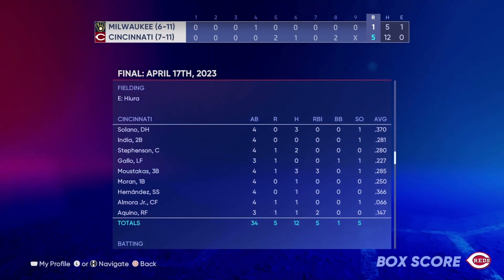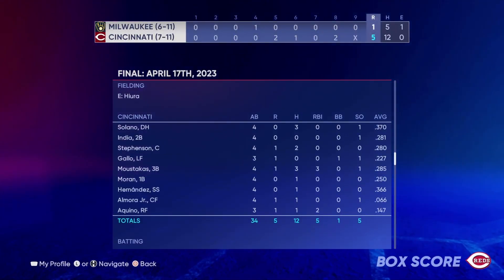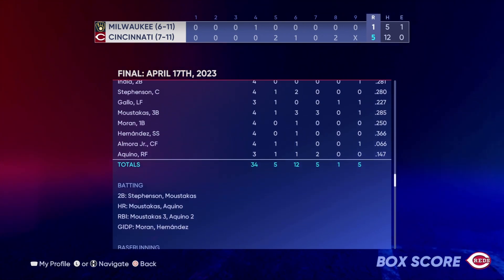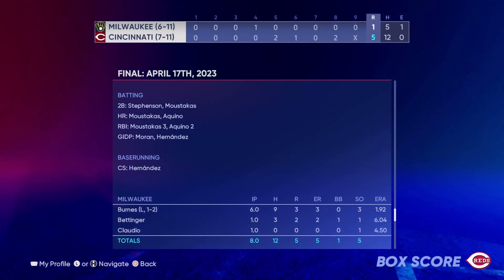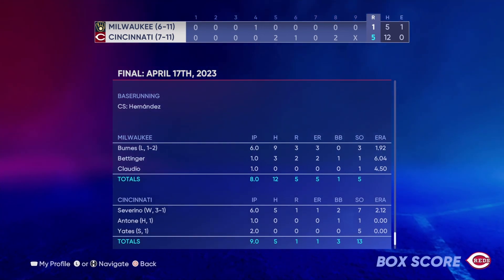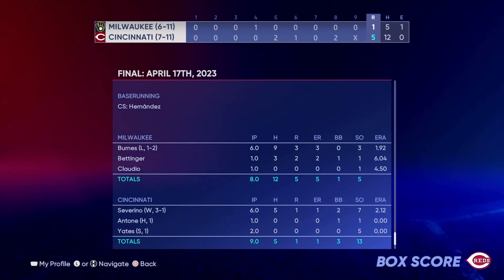We bounce back with a five to one victory against Milwaukee, putting together 12 hits. Solano had a three-hit day, Moustakis and we know both hit home runs to put us in a good position. Six innings, only one earned run — his ERA is extremely low. Between him and Mahle they've been the only two bright spots in our starting rotation.